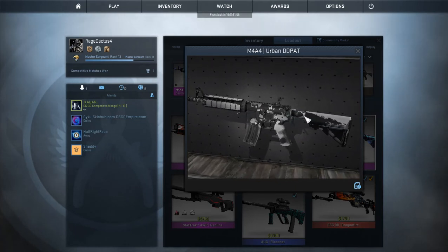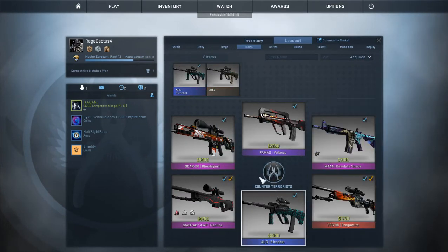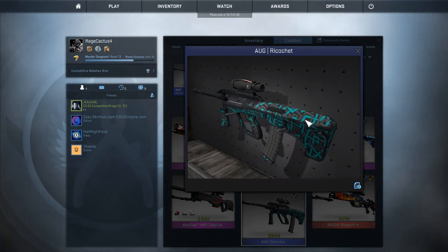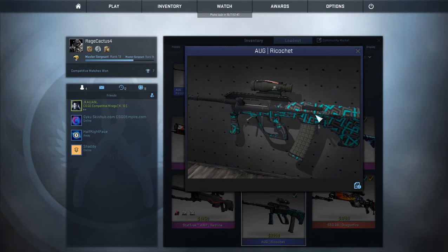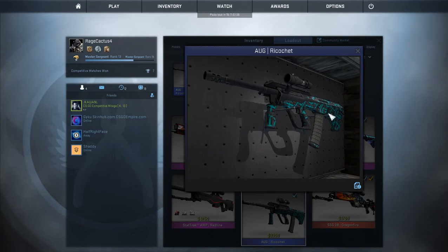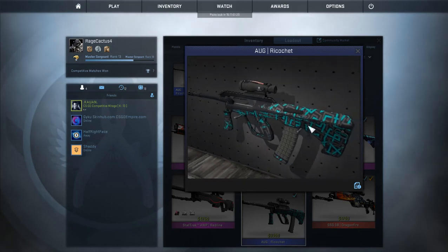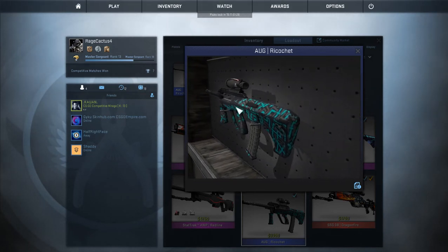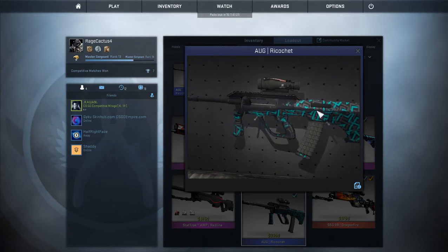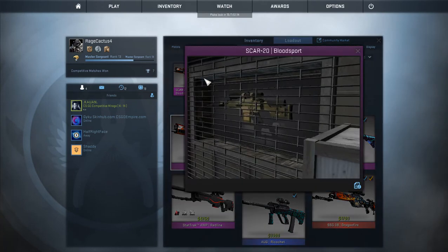For the AUG I don't have a good skin at all. This one looks pretty cool in the preview but in game it looks trash — the pattern only goes up about here, you can barely see it in game. It kind of sucks. I think I got this one out of a case.